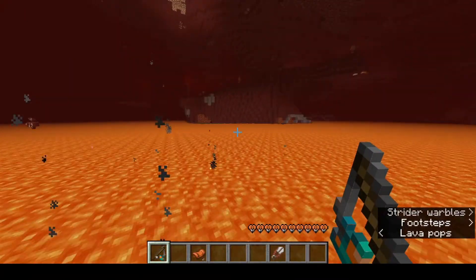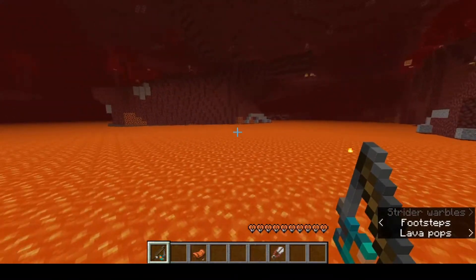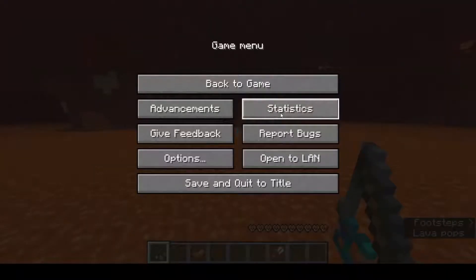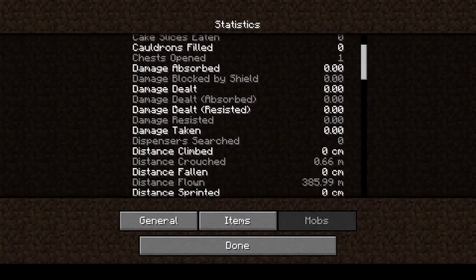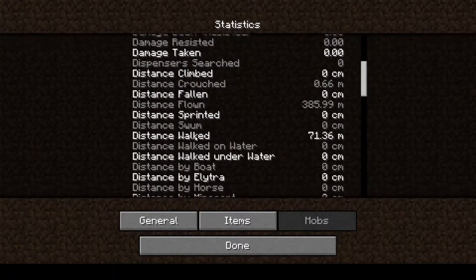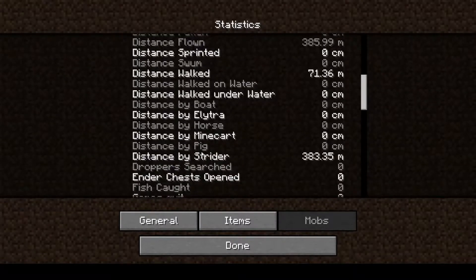Let's have a look at our stat for distance travelled by Strider. Statistics are now alphabetical, which makes it a little bit easier. Distance by Strider — I've done 383.35 metres. Happy days, a new statistic.